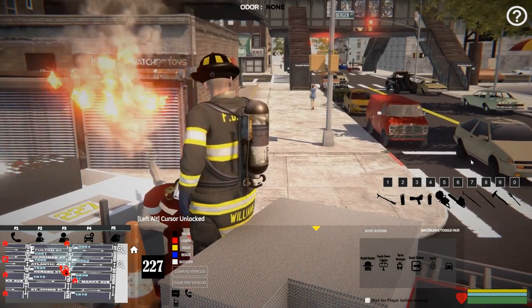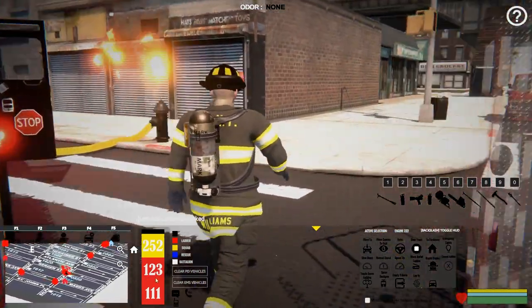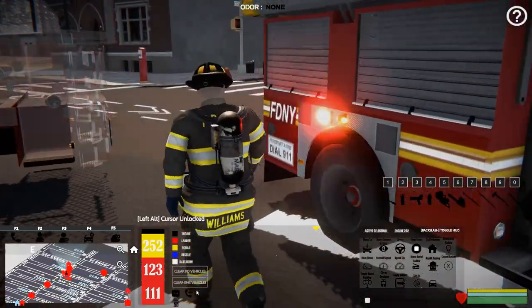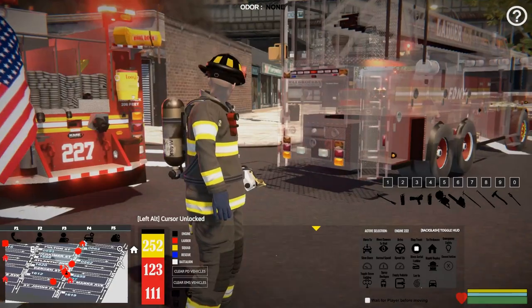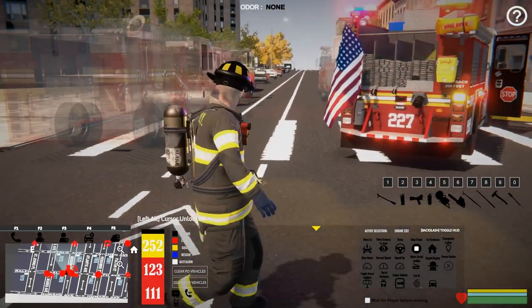Let's go ahead and call us a ladder out. We are back. We've got a ton of stuff on the way — 123, 234, 222, Squad 252, and Tower 111. So there's a lot of stuff headed this way. Hopefully they'll get here relatively quick.